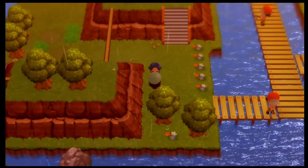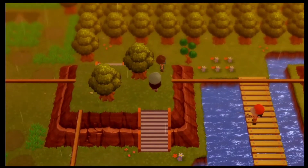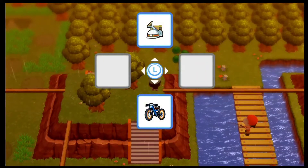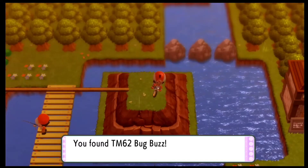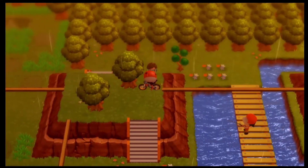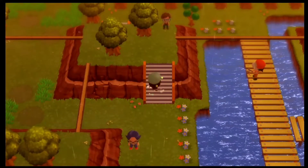We can actually cross through from here. There is another item on the other side — TM for Bug Buzz. That's actually quite good, but I'm not really sure if any of my team members can learn it. It seems like we don't have enough space to go between those two trees, so we have to go all the way around.